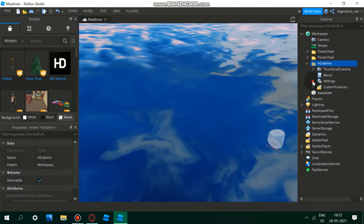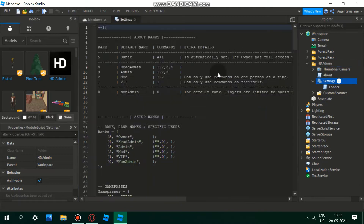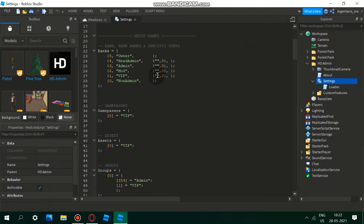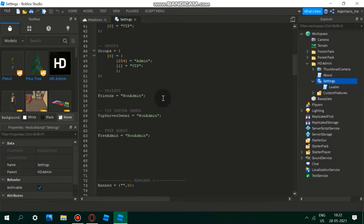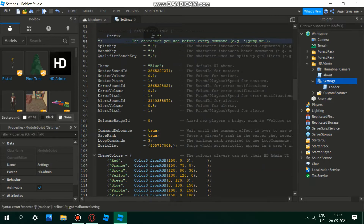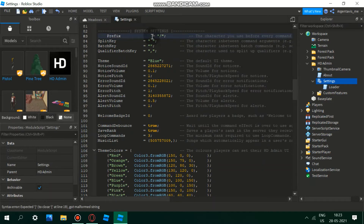Let me show you the configuration. Double-tap on Settings — you can add head admin and people like that. I don't have VIP because that's the game pass we're currently making. Scroll down and you should see something called 'Prefix' — set it to slash if you want. I like slash as my prefix.